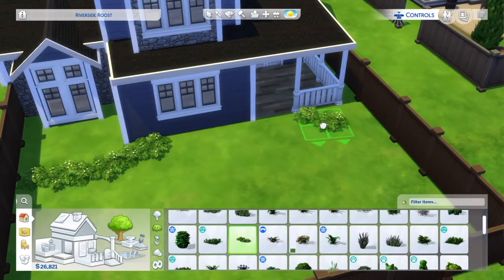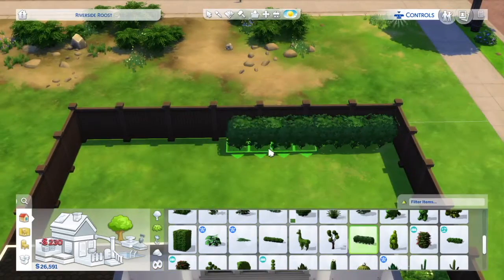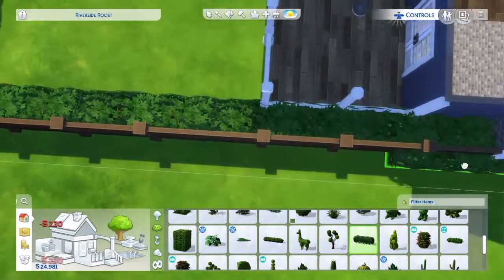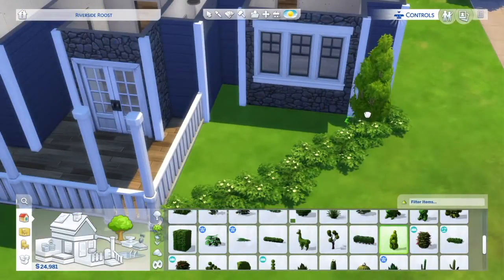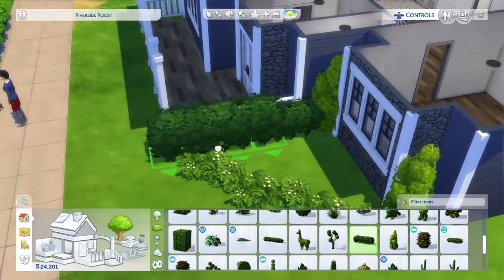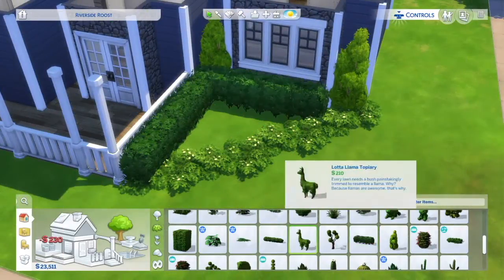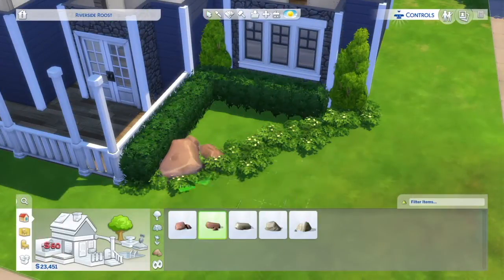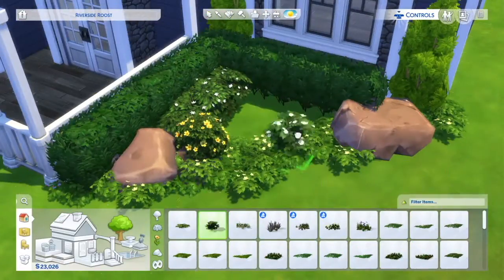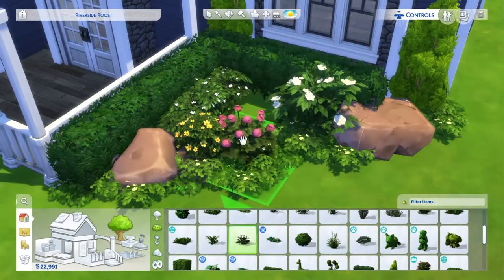Get Together might be one of the next packs I buy. I bought Snowy Escape and Get Famous last week, because I really wanted the windows from Snowy Escape so bad. It was £15 because it was half price — I spent £15 to get windows. I don't even like the pack. And then Get Famous — honestly, I love Get Famous. Unpopular opinion because a lot of people don't like it, but I love it. It's one of my faves.